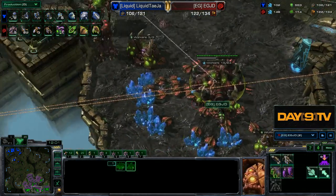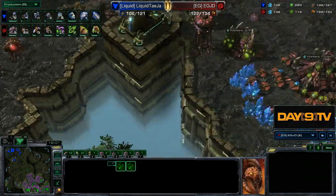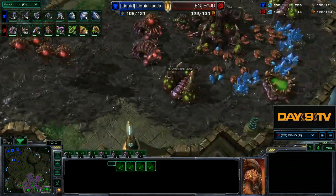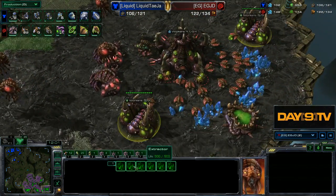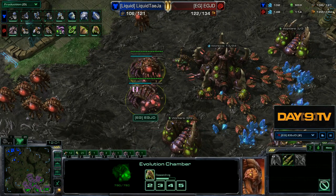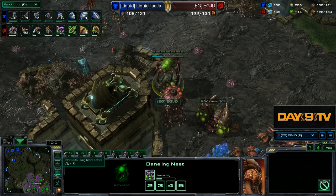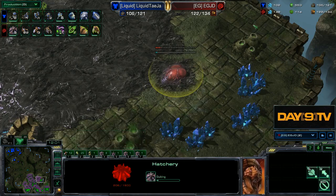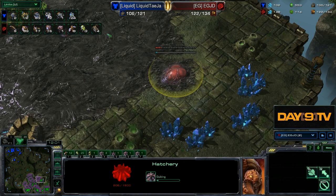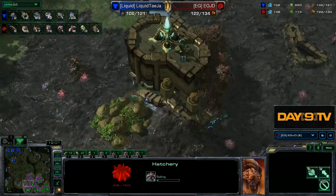A 1, 2, 3, 4-hatch. We have all six geysers. We got the 1-1 upgrades coming up. We get the plus-1 — why not get everything that begins with 1? We're getting Baneling speed and of course we're getting the 4th hatch. Queen count is at 4 — that's enough for all of our hatches and even one left over to spread creep.